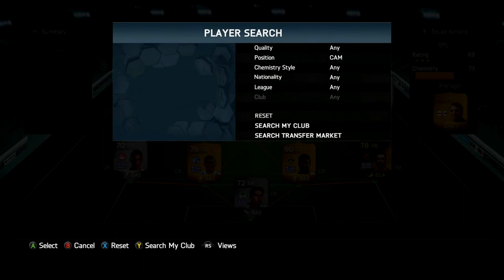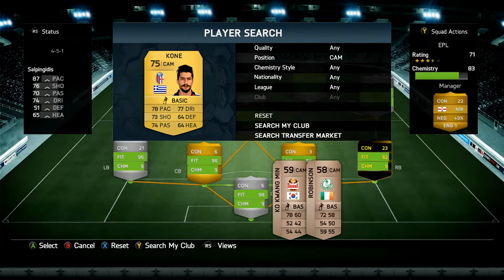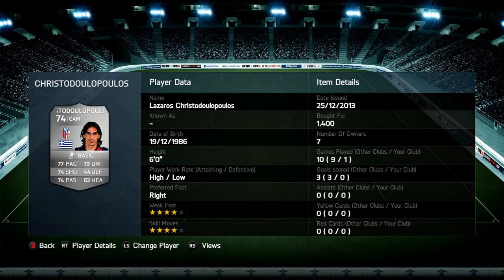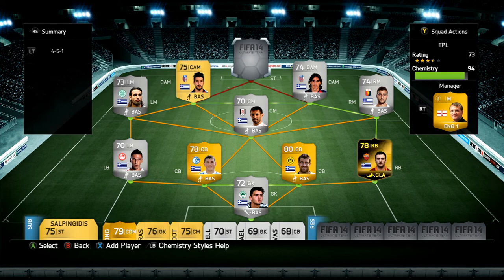We've got two center attacking mids: Christodoulopoulos from Bologna in Serie A, and Kone from the exact same team. Christodoulopoulos is probably my favorite player in this Greek squad — four-star weak foot, four-star skills, 77 pace, 74 shooting, 74 passing, 73 dribbling — just consistent stats. He's always there to feed balls to my striker and take shots when it's on. Kone is a decent player too with good stats across the board, though not quite as impressive as Christodoulopoulos.